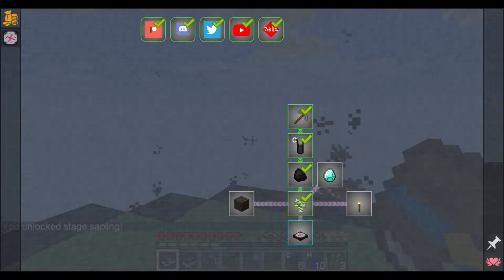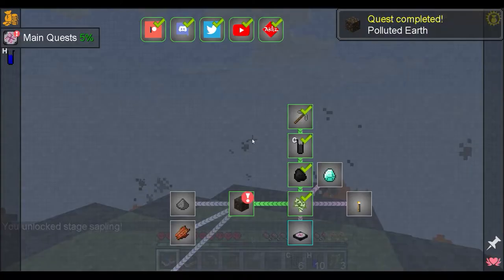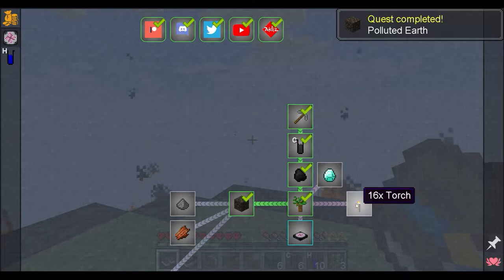We also got a polluted earth - the ability to buy polluted earth for 500 bucks. That finishes the quest, we get another 5 polluted earths and an extra 500 bucks.